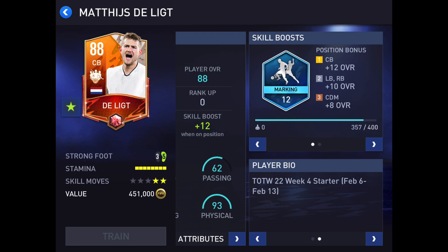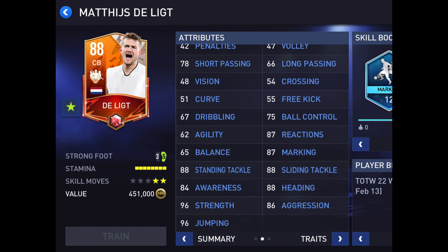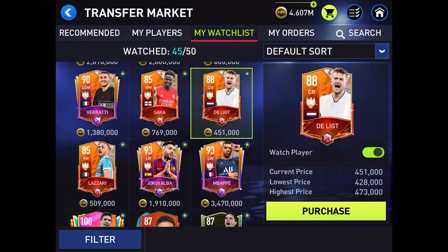Here we got De Ligt — week four starter, February 6th through February 13th. He does have some nice stats, just not insane. 87 reactions, 96 strength, 96 jumping. Not bad.